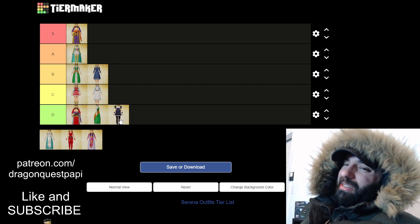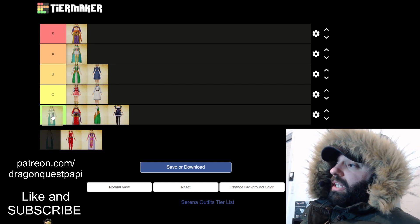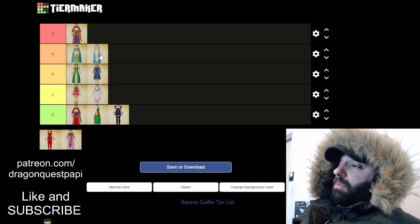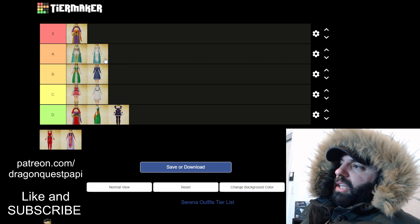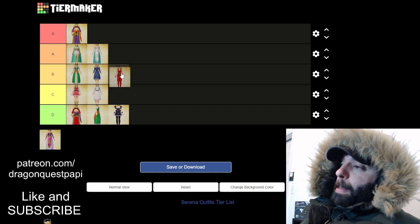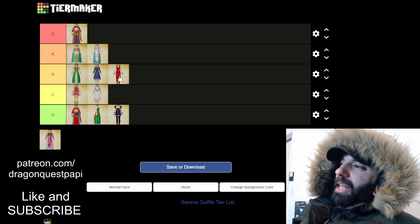This one I actually like — it's pretty cool. I'm gonna go with an A. It's pretty cute and awesome looking. I believe this is when she becomes a sage. It's pretty cool, I like it, so this one is a B.